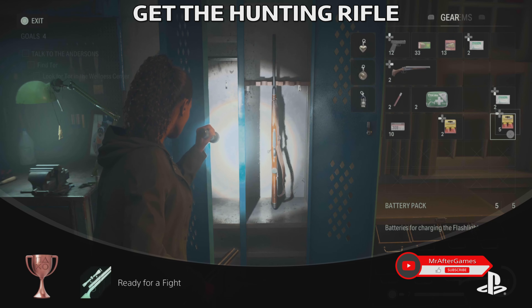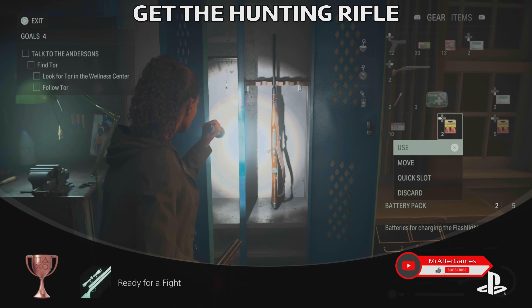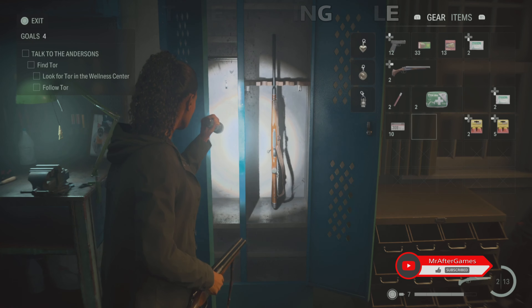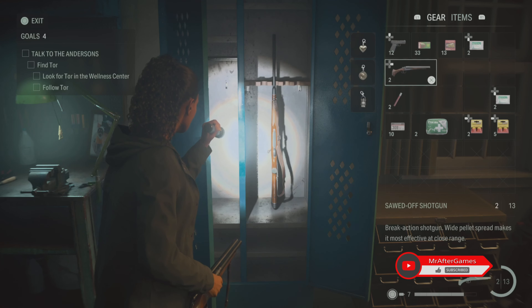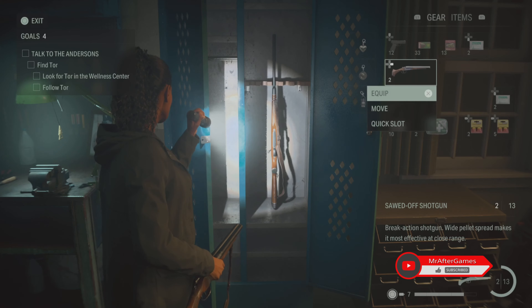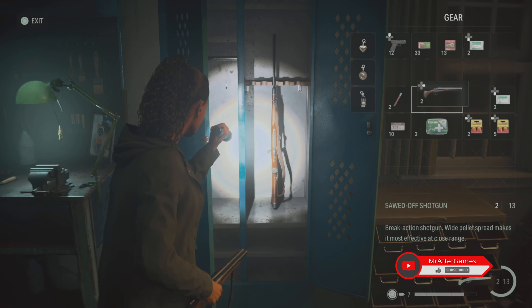You're also going to unlock a trophy called Ready for a Fight — this is one of the trophies in the game. The hunting rifle is very useful. Hopefully you're gonna find some ammo for it as well, which will help you defeat enemies much faster.